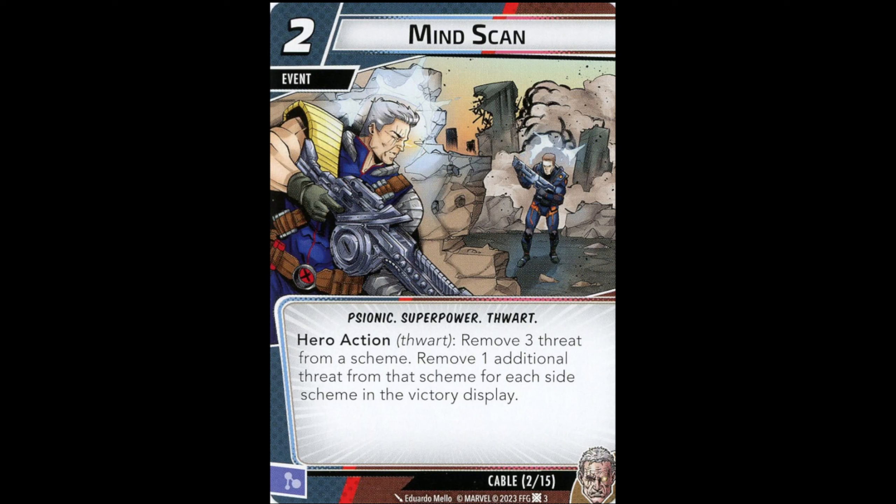Mind Scan is a two-cost event: remove three threat from a scheme, plus one additional threat for each side scheme in the victory display. To get really good value, you'd probably need about three side schemes in the victory display — at that point it becomes exceptional. It has the Psionic and Superpower traits, so Deft Focus is usable here. Without any side schemes in the victory display, spending two resources to remove three threat is pretty bad. You really need to build up side schemes in the victory display as quickly as possible. It's a weak early-game card but a strong late-game card, and better in multiplayer where multiple players can contribute side schemes.